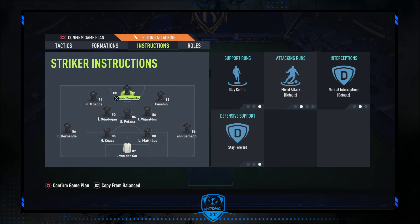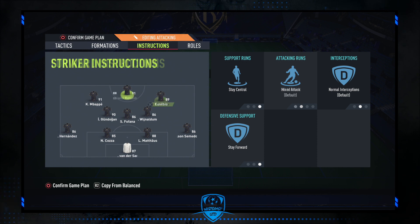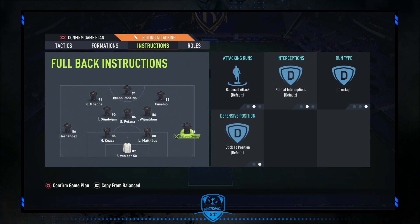The player instructions for 3-2-1 are: our striker is on stay central and stay forward. Our left striker is on stay central, get in behind, and stay forward. Our right striker is on stay central, get in behind, and stay forward. Our more defensive center mid is on stay back while attacking with cover center. Left and right center mids are on balanced. Left and right backs are on balanced with run type overlap.